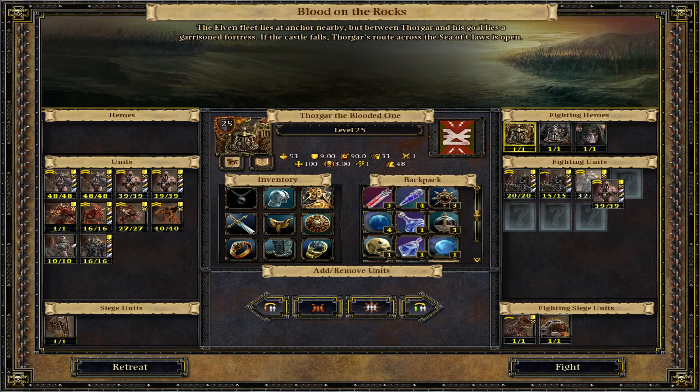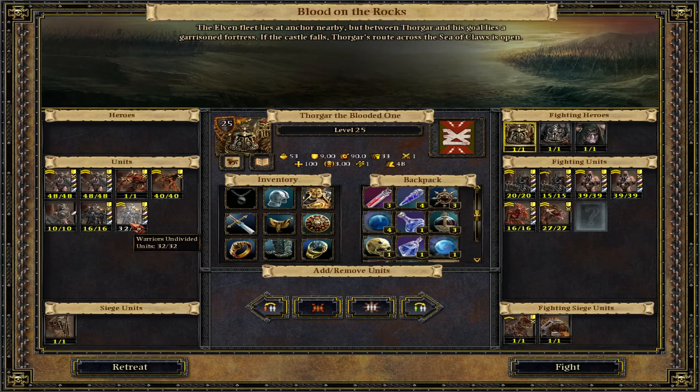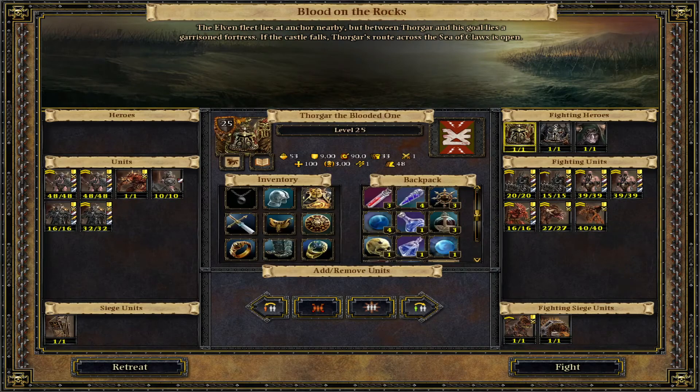These will be guarding my ranged units. Then we got two Marauder Crossbowmen. Maybe I should use my Bloodletters instead — remove my Warriors, let's go with the Bloodletters. We got Chaos Harpies or Chaos Furies, and Warhounds — I'll take the Warhounds. Thinking about going Chaos Furies. Range 17. I'll go with the Chaos Furies since we're doing a siege; they might be useful for some tactics. Let's go.